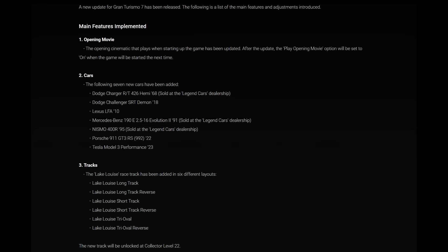Number two: the cars. The following seven new cars have been added. We have the Dodge Charger R/T 426 Hemi from 1968, sold at the Legends car dealership; the Dodge Charger R/T 526 Hemi from 2010; the Mercedes-Benz 190E 2.5-16 Evolution 2 from 1991, sold at the Legends car dealership; the Nismo 400R from 1995, sold at the Legends car dealership; the Porsche 911 GT3 RS 992 from 2022; and finally the Tesla Model 3 Performance from 2023.